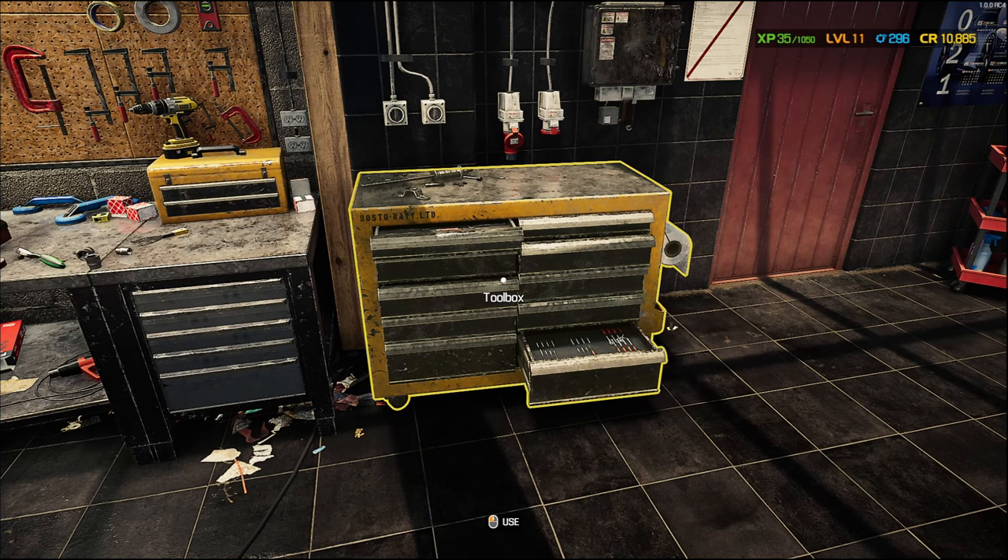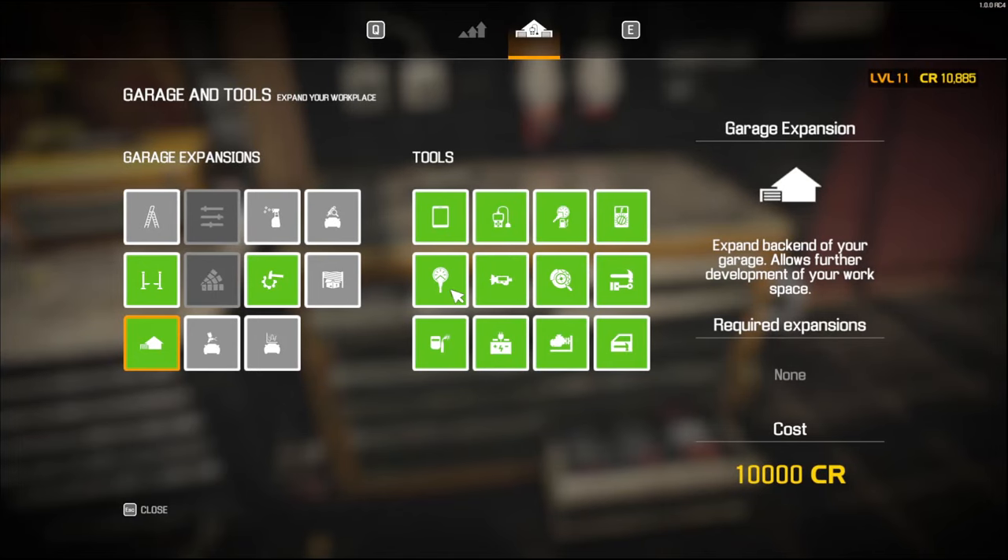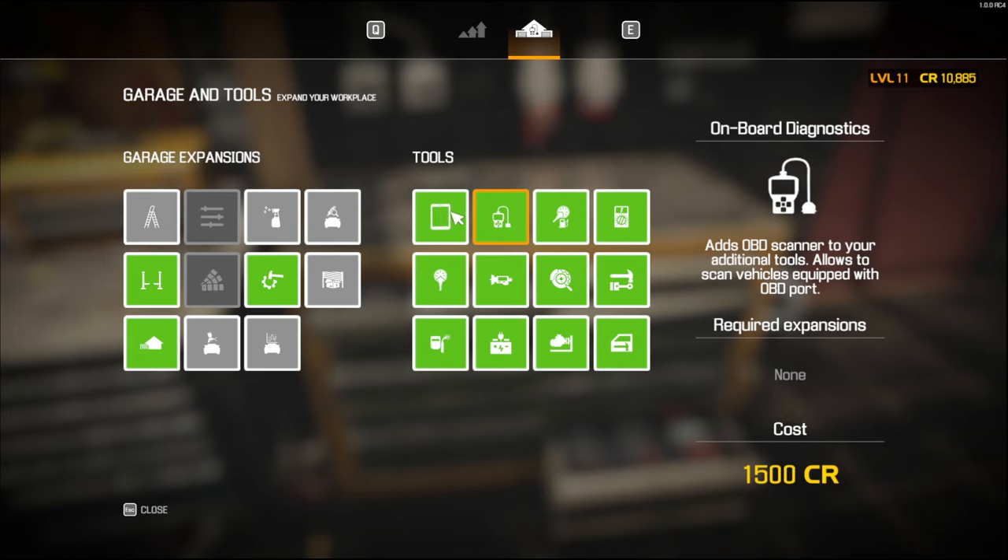Number one: you want to know about the toolbox. Basically, this doesn't unlock through level anymore — it unlocks through how much money you've got. For the first couple of levels you're going to be playing with things like the onboard diagnostics machine, the tablet, and similar items. These are the cheapest things you can buy. My advice is buy the cheap stuff first and earn some experience by doing that.